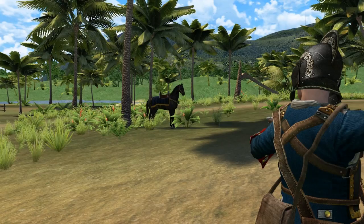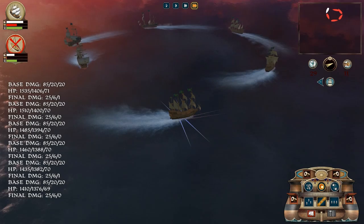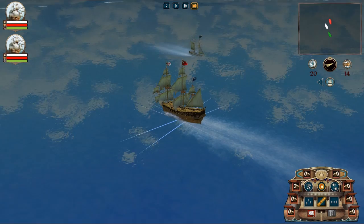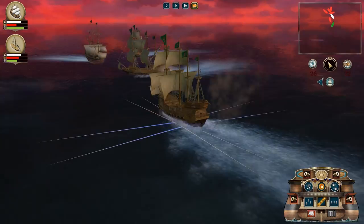Naval battles and boarding fights are already in the game. Ships are pretty easy to control, but they are affected by wind direction. There are several types of damage that ships can deal and take during the fight, to the point where they can lose sails and even catch fire. When your ship approaches an enemy one, you can choose to board it and try to capture it with the brute force of your own crew.